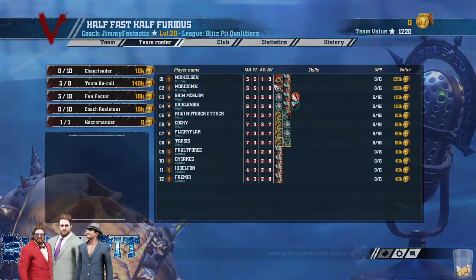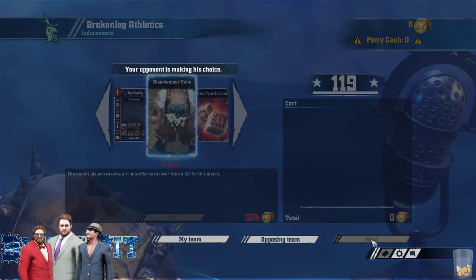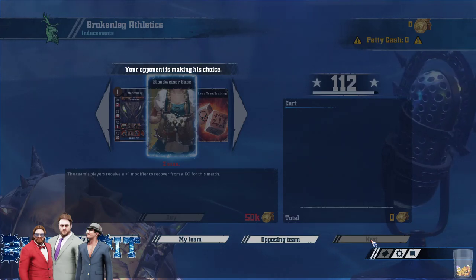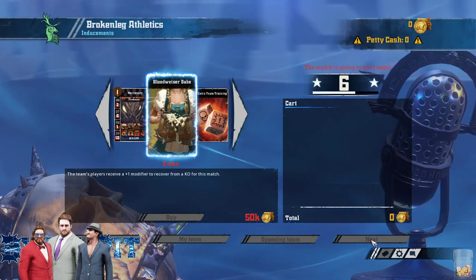Obviously I've got the same team. This is 1 minute turns, so I will be try-harding, because it's not easy to talk and play in 1 minute. In the commentary box we've got Gorilla Metal, Flicky Flack, and Squirrel Dude. I'll leave you with all of those boys while I try to concentrate. Tschüss!